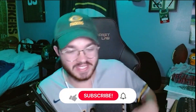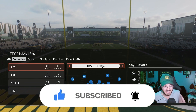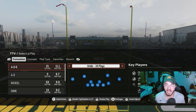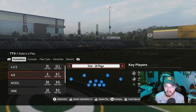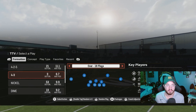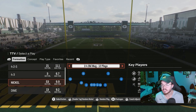Welcome back to the channel. Today we're going over my defensive ebook in Madden 25. I'm currently running the Buffalo Bills defense, and they have two really decent formations I've been running a lot: the 4-3 Over and the Nickel Double Mug. The Double Mug is probably the best double A-gap blitz in my opinion — it's the one you're going to see most commonly.